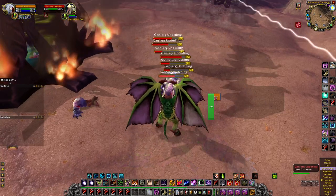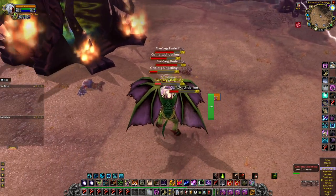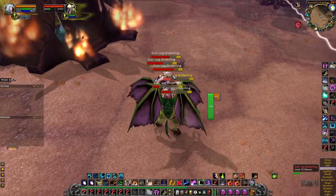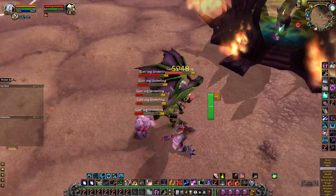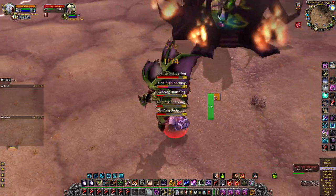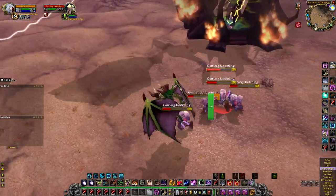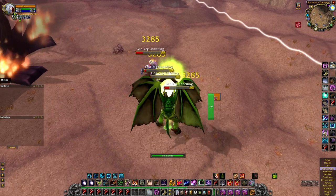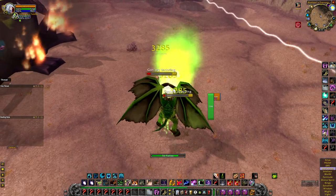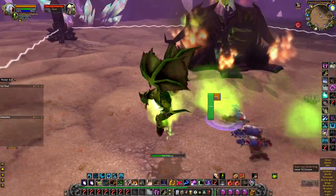We don't have Fell Flames yet, so watch for the ones that are going to try to run away and summon. Jump is coming available — the next one that tries to run, use the jump. Then Fell Flame.